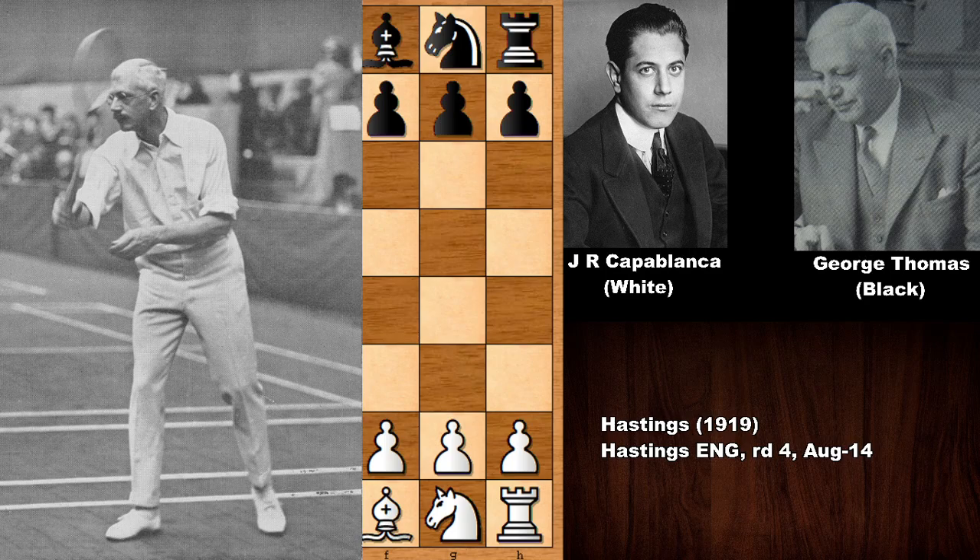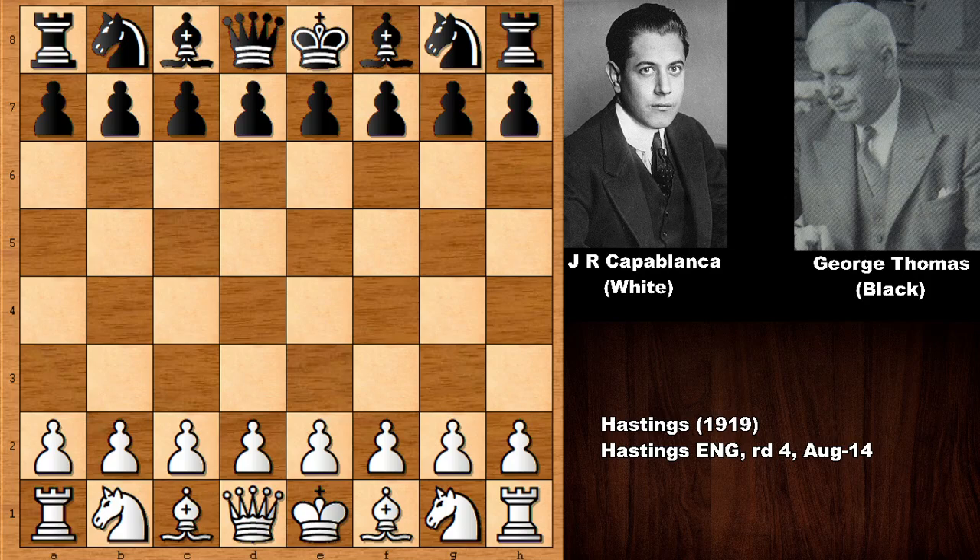He was a very formidable tennis player and also a pretty strong chess player. He played many times with Capablanca — 12 times — and only managed to defeat him once. His score was actually respectable: he lost 6 times, and they drew 4 times, which is not bad at all against Capablanca, the human chess machine, the master of the endgames.